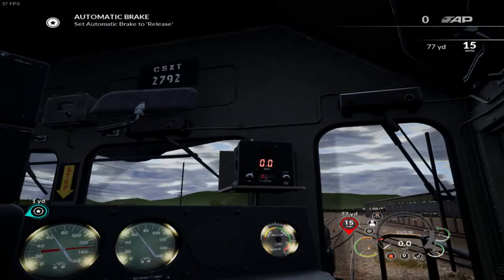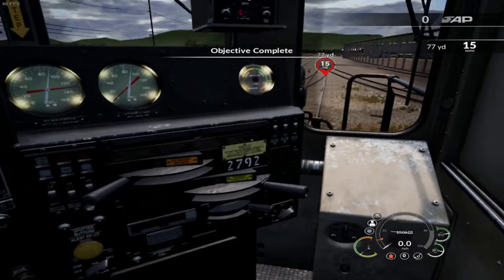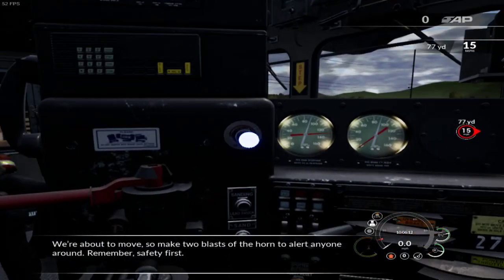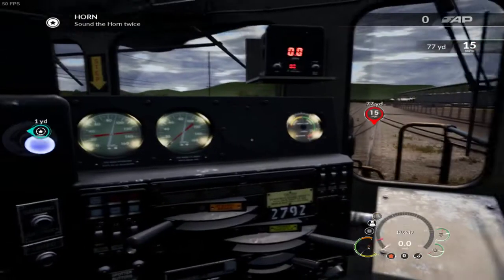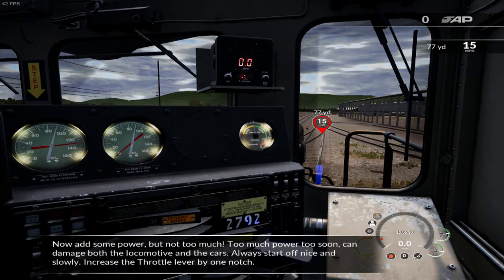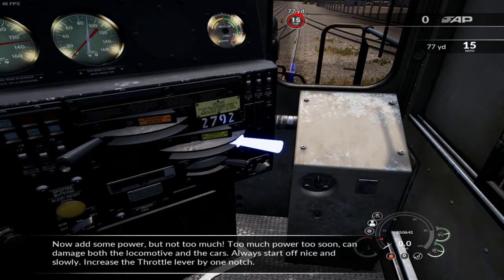Sometimes these controllers don't always do what they're supposed to do. Hold it with the mouse and don't touch the brakes. There we go, we're about to move. Make two blasts of the horn to alert anyone around — safety first. There's a horn right here. There we go.